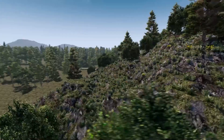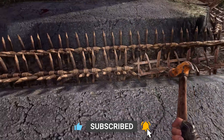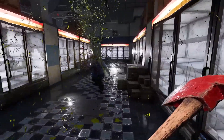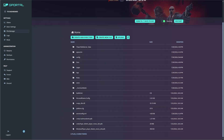Recently the UI on gPortal's site got an update, and when I went in to refresh my community server for the 1.0 launch of Seven Days to Die, I was a little confused as to where to go. I figured I would save you some time in case you were like me and a little bit confused. No worries though, this is still super easy.